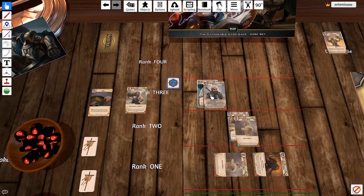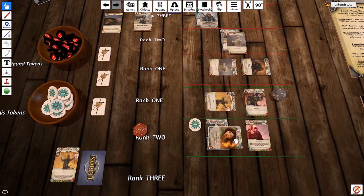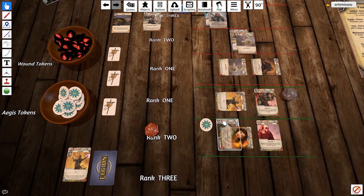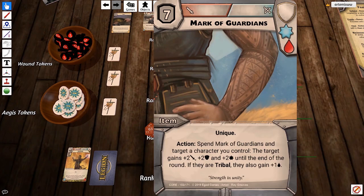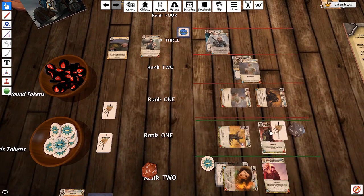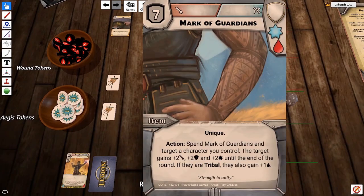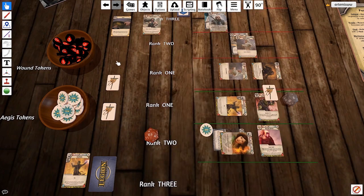We go back to Kassila — she's going to activate this mark. A target is going to gain plus two melee defense and skill until the end of the round. And if they're tribal, they gain plus one wound. So we're going to throw this onto this guy — this banner will show that he has a bonus. If they're tribal, they also gain plus one wound, so he's going to have a bonus wound.